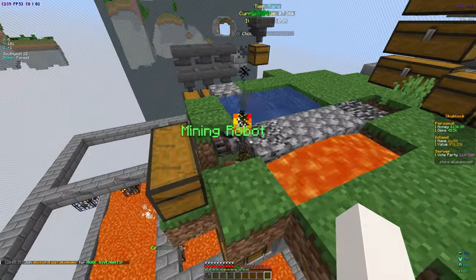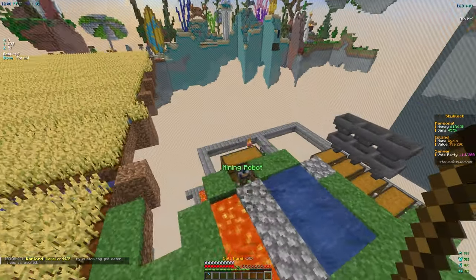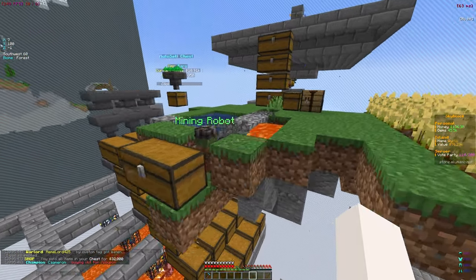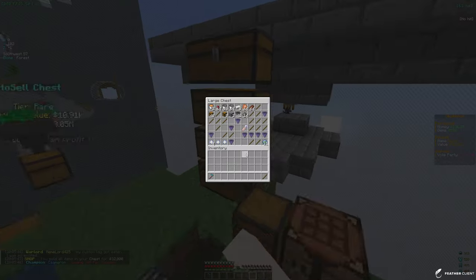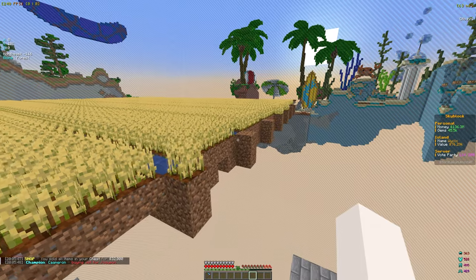We have this mining robot and I want to go ahead and try to upgrade the generator in this video. It's a pretty simple quest - I'm pretty sure the first one is to mine 200 cobblestone, which is not that hard at all. We did just get 30k from selling the chest, so that's not terrible.